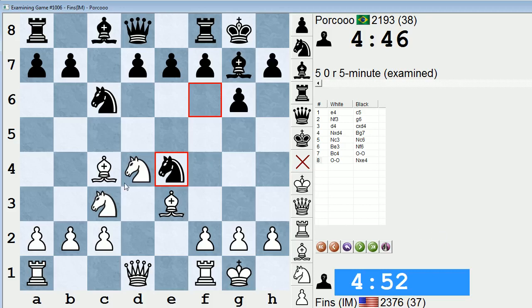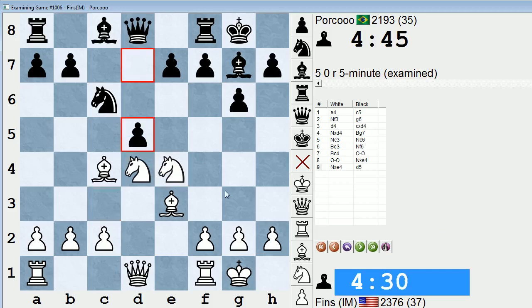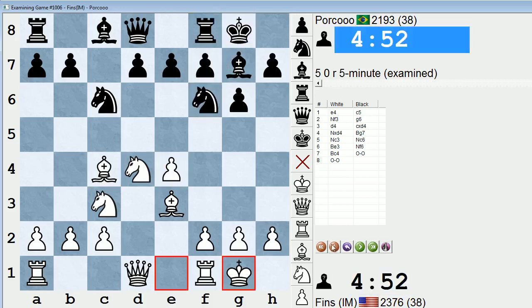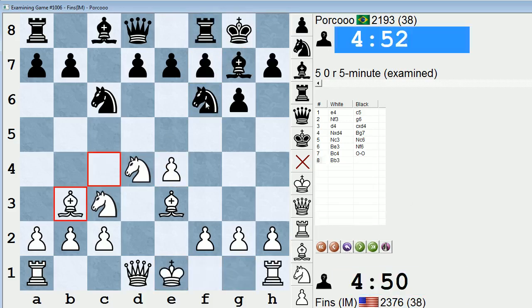He played knight takes e4. And after knight takes e4, d5, black gets to open the center and they're going to regain the material. And if bishop takes f7, I think rook takes f7 is the best. Is king takes f7 also possible? I seem to remember something about that. But the gist of it is, you should play bishop b3 and drop the bishop back so as to avoid knight takes e4, knight takes e4, d5.